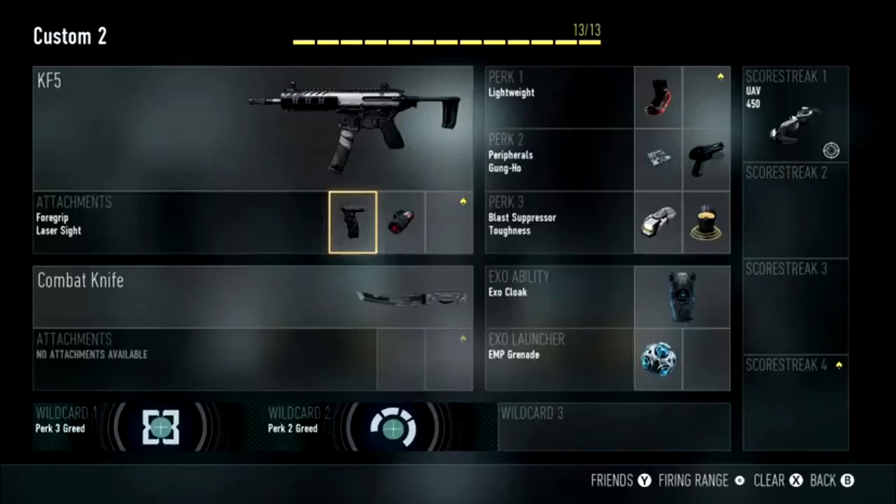Hello everybody, my name is Kieran from The Checkpoint, the only gaming channel that is part of the circle of life. Today I'm going to be showing you guys what I think is the best rushing class with submachine guns that you can use in Call of Duty Advanced Warfare multiplayer. So let's get right into it.